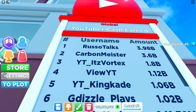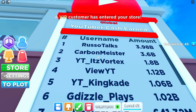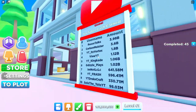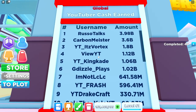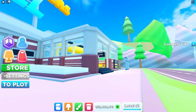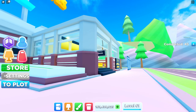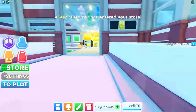Carbon Meister and Russo Talks are like on a battle — I don't know if I want to interfere with the big dogs like that. I might be going into a gunfight with a knife. Anyway, I got completely distracted — so, how to make billions.